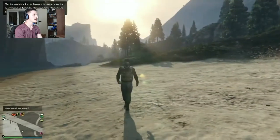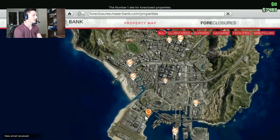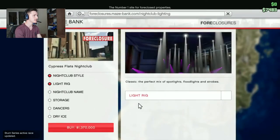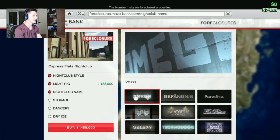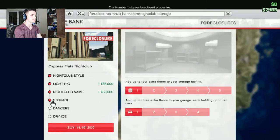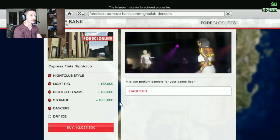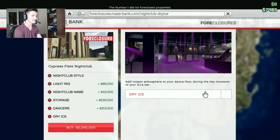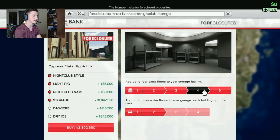Head over to Maze Bank Foreclosures. The LSIA nightclub is at 1.135 million. Looking at the nightclub style options, you've got the light rig, the nightclub name — so far that's an extra 88,000. You've got storage, so you can have extra floors for extra storage for your facility. There are also dancers — hire two podium dancers for your dance floor — and dry ice, which is your smoke machine.